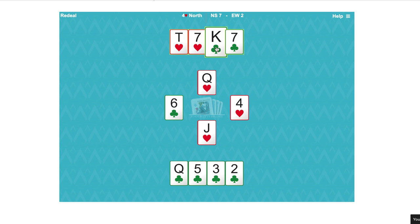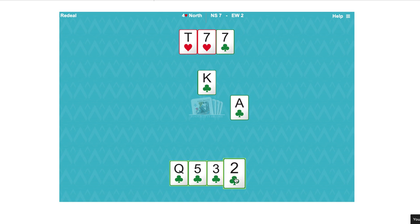So we can over-trump and play the jack of hearts over to the queen. We've got only one loser — the ace of clubs.